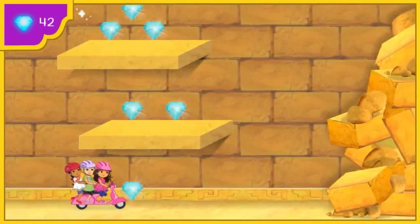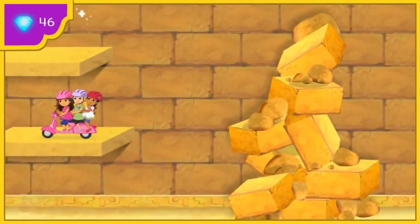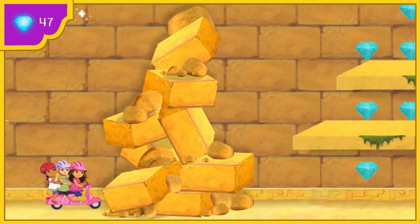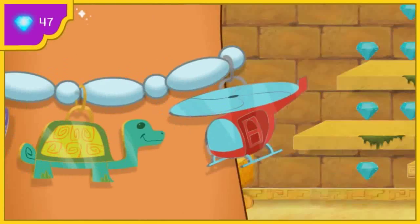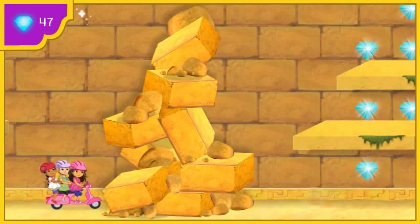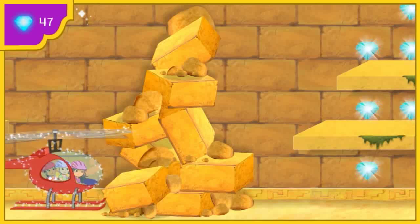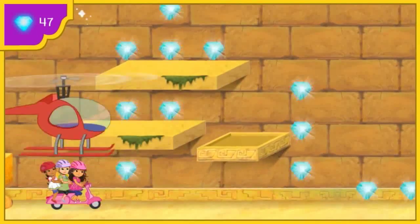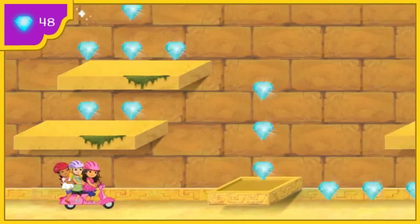Thank you! You found one! Thank you — this tall pile of stones, Dora. No hay problema. My magic charm bracelet can help us. We need something that can fly us over the stones. Click on the charm we need. The helicopter! To get the helicopter to grow, say: Helicóptero mágico. Helicóptero mágico. All right, the helicopter will give us the lift we need. Come on, Alana, let's fly. Treasure.